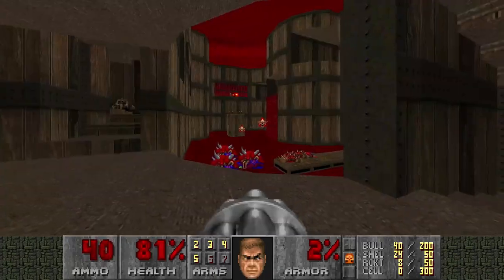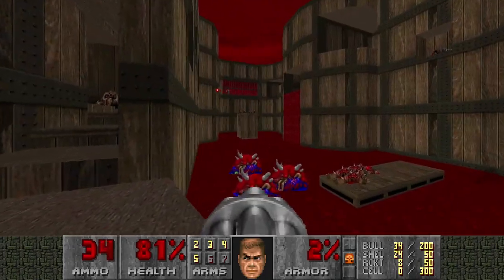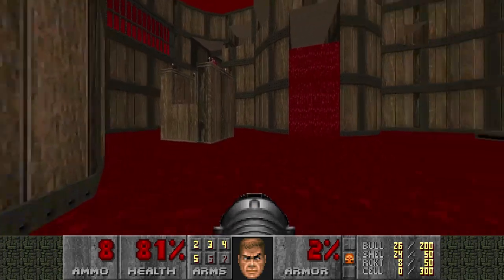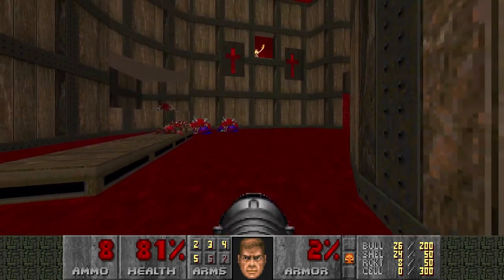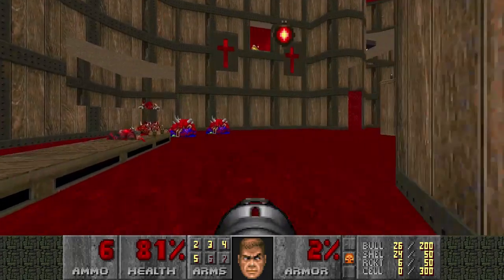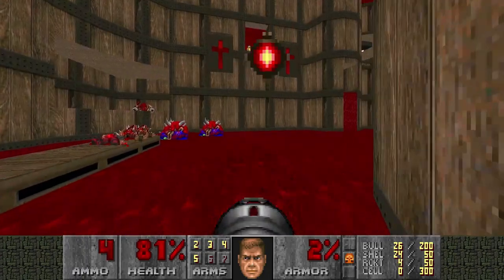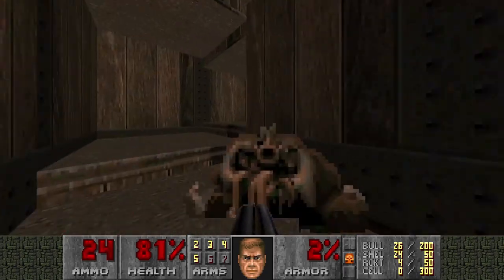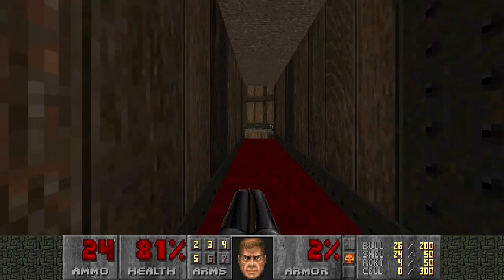And yeah, there's an Archvile too, but he's kind of harmless. I will still kill him. Because you see that Baron over there? We're going to teleport there soon, and then the Archvile can zap you. So we're going to kill him in advance. Now we're going to jump into the teleporter.